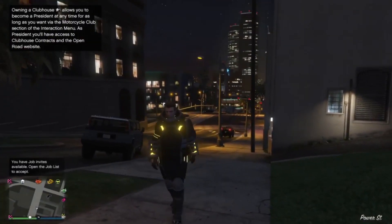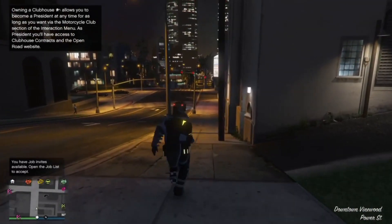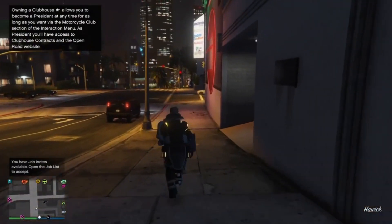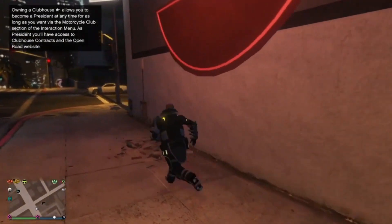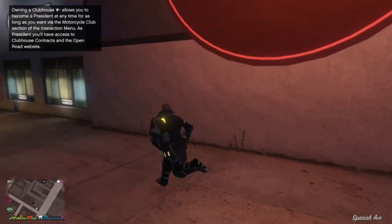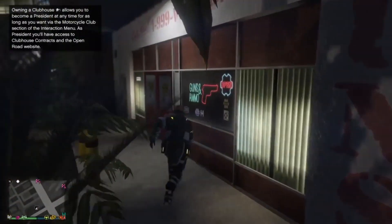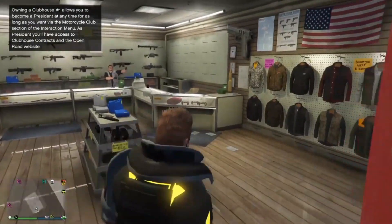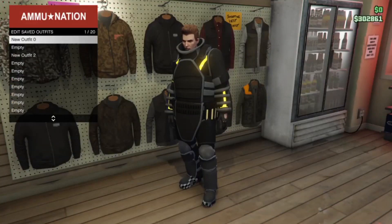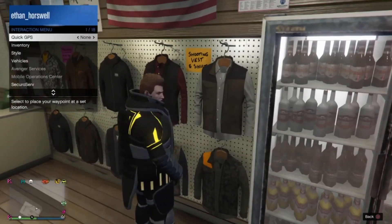Once you've loaded in, you'll see you have the juggernaut outfit. Go to the nearest gun store — my gun store was just on the corner so I just ran down there.